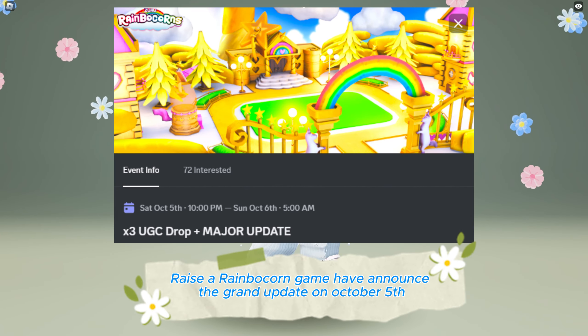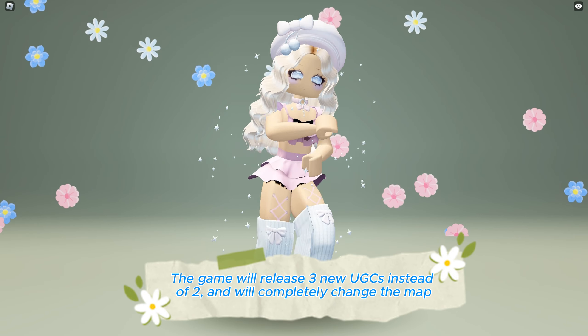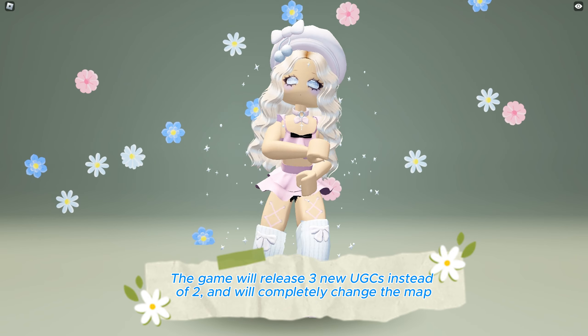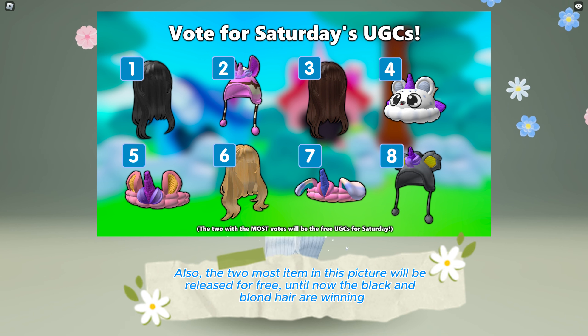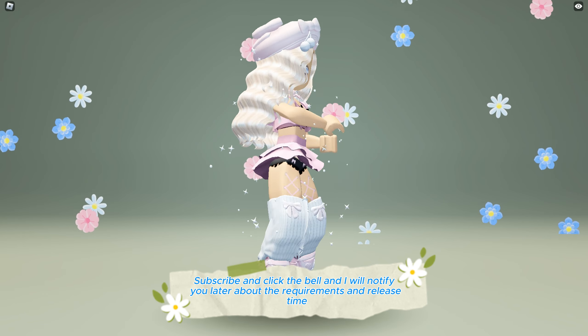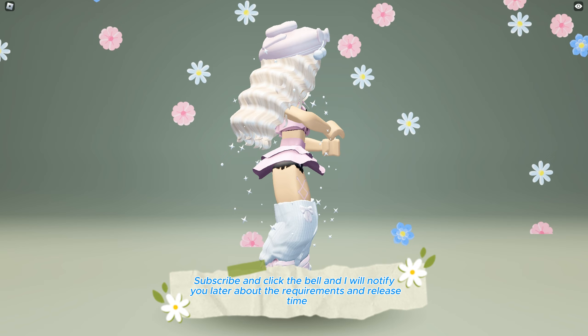The Rainbow Corn game has announced a grand update on October 5th. The game will release three new UGCs instead of two and will completely change the map. The two most-voted items in the picture will be released for free — currently the black and blonde hair are winning. Subscribe and click the bell and I will notify you about the requirements and release time.